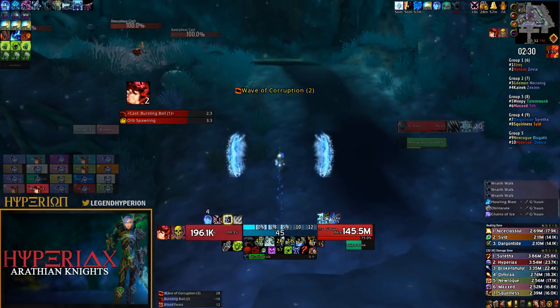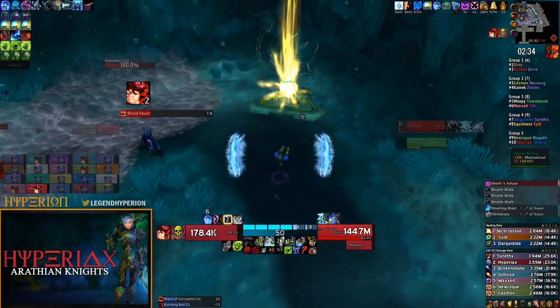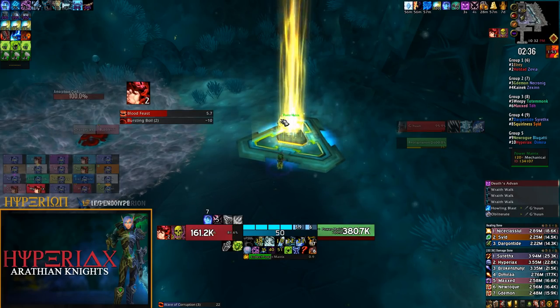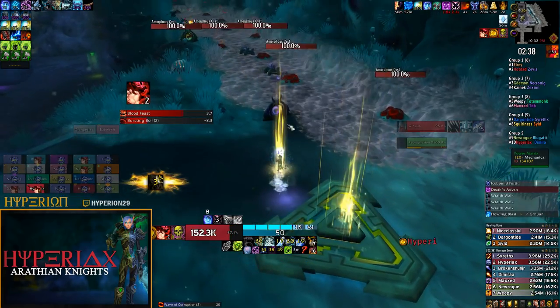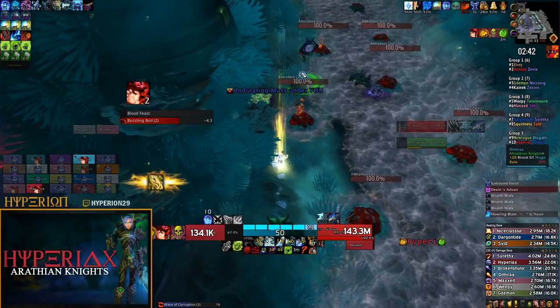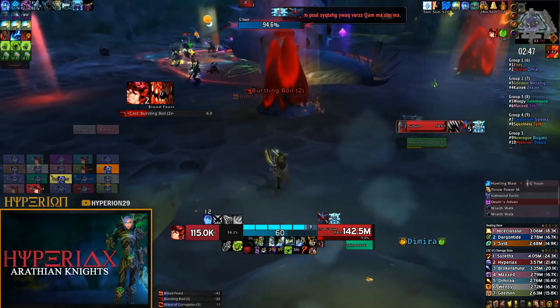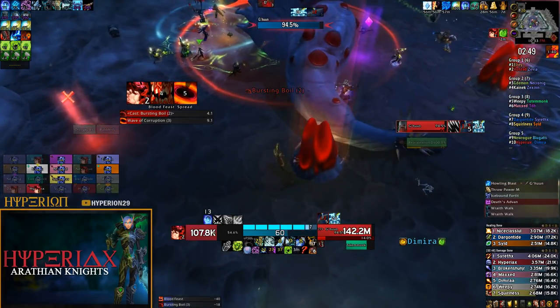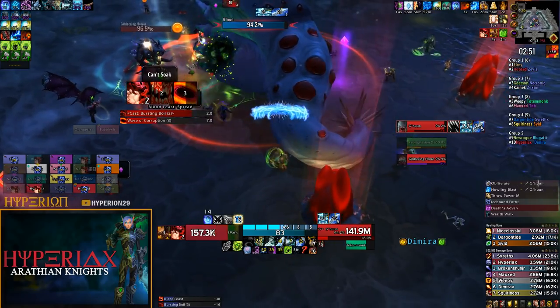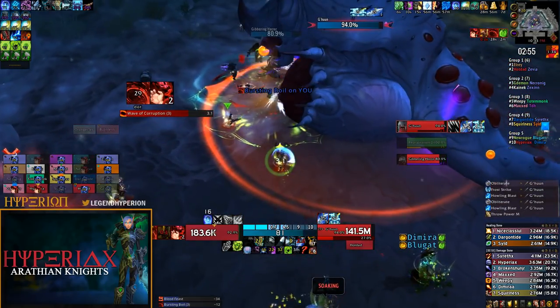I actually left a little late — typically I try to leave about 9 to 10 seconds before the orb spawns. That's a safe bet if you're on that side: you can wraithwalk to the orb, pick it up, then death's advance, take the lock gate, and you'll still have death's advance up to toss the orb to the next person and drop back down. Since I left a little bit later, my death's advance actually ran out before I got to the other side of the gate.